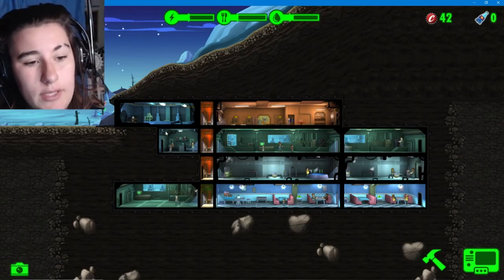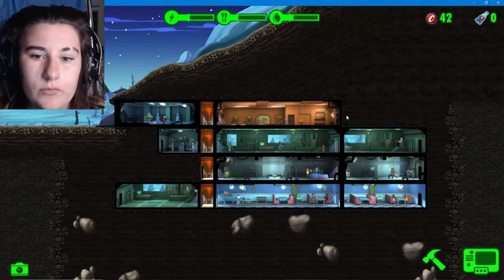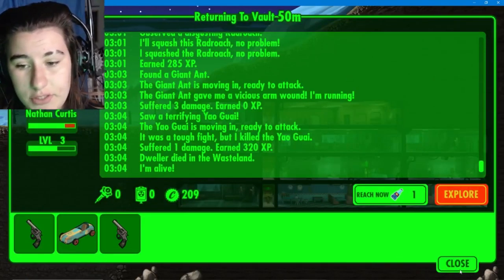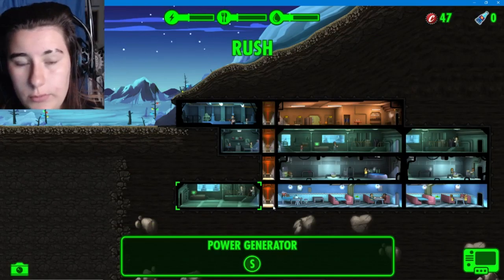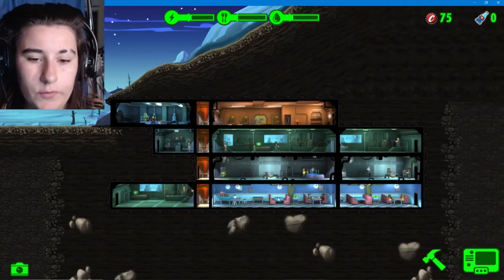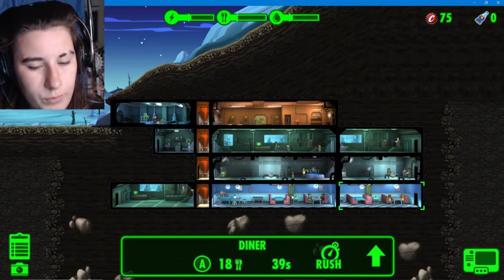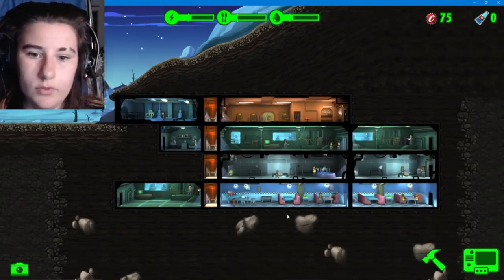We can still make that area the medical zone, deck it with medical, go down and then do the overseer's office and stuff like that. This will need to continue to be the living quarters. Progress is being made. He's somehow still alive and functioning - good on you. Hopefully this will give me more power. Yes! Food - I don't know why it's always low. You make more food than we have people but we're always low on food.